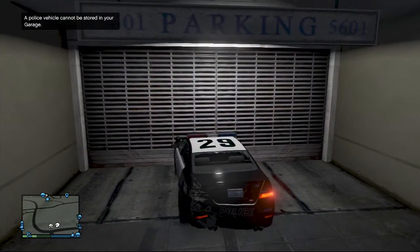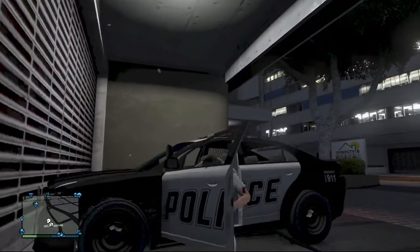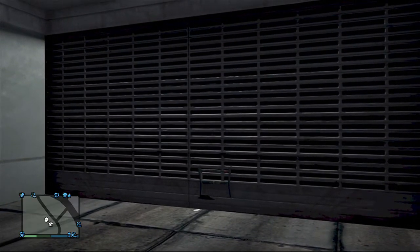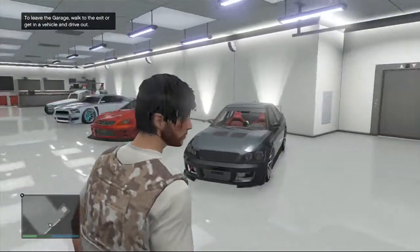What you want to do is ram the police car right up against the garage door. Then get out and sprint — something like this should happen. The police car should be sort of at the front of the garage, with just a little bit inside. You should spawn in the garage, and when you leave, the police car should be parked where you left it with the door open.